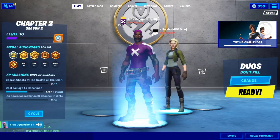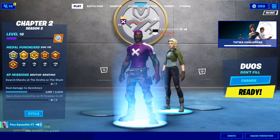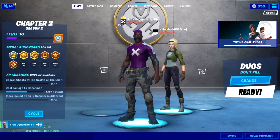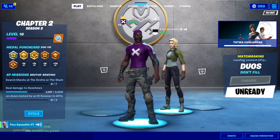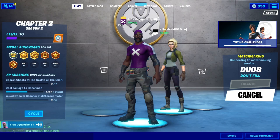This works on PlayStation, Xbox, PC, Nintendo, phone — works on everything. All you guys need is a level one account. Once you have that level one account, you want to ready up in a duo match like this. Real simple, real easy — ready up on the second account as well. What this glitch basically does is fill your lobby with bots.